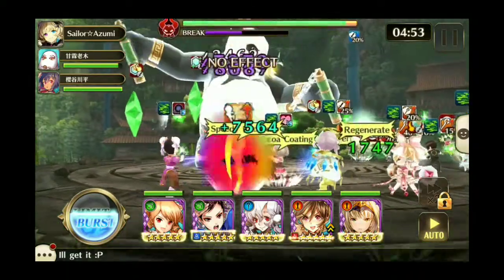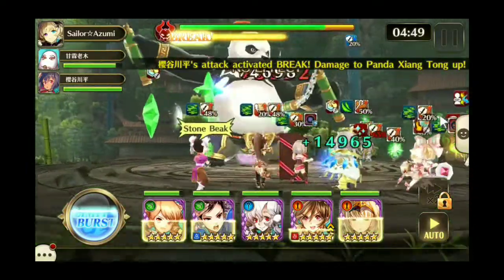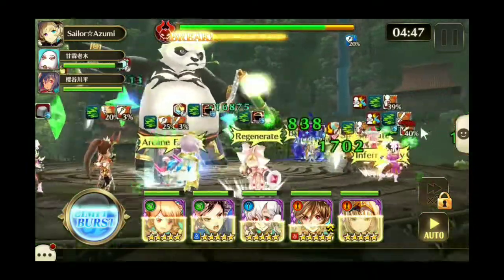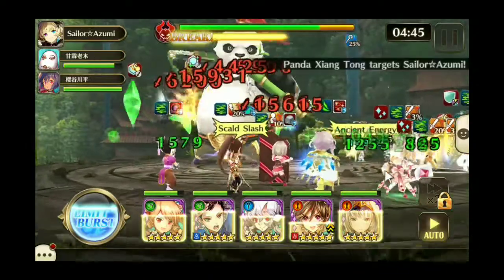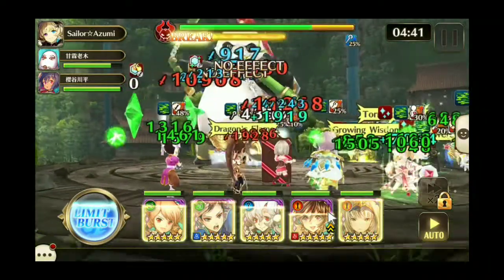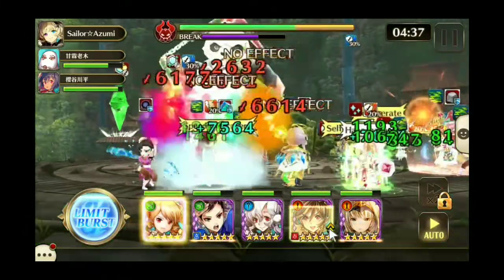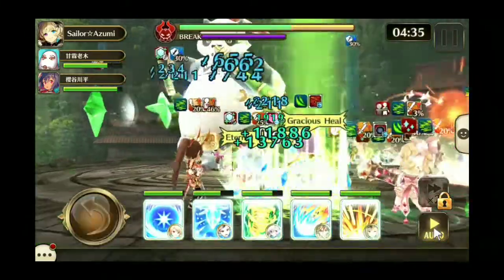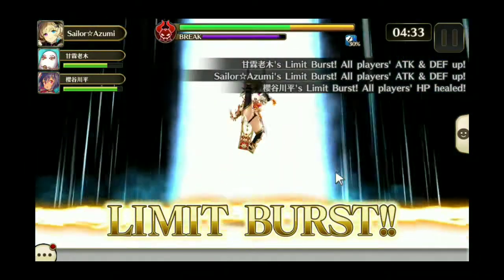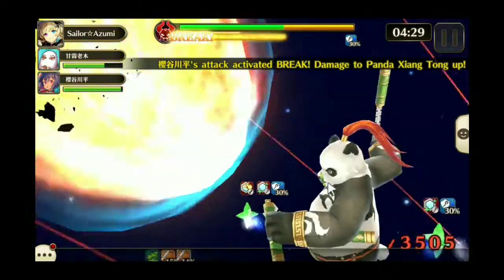Hello everybody, I'm doing this video to show what I'm doing against Mr. Panda Bear. I'm using Luca up front, Failing second, which is just loaded with fire weapons. She has a static double, make sure she needs the right limit break. She has double stats on this event.